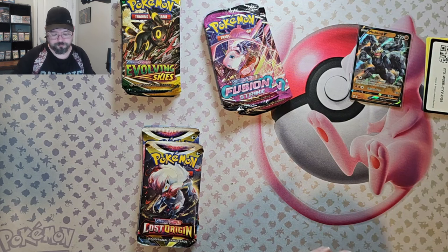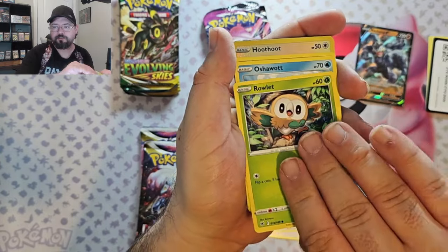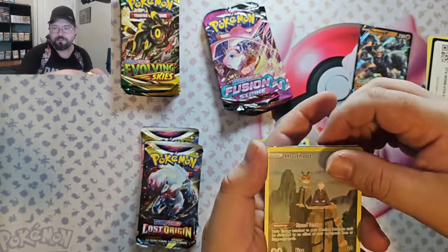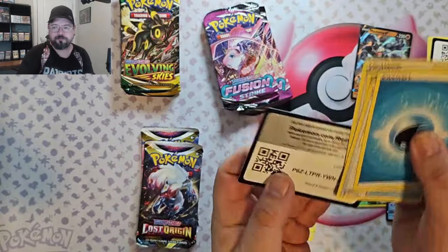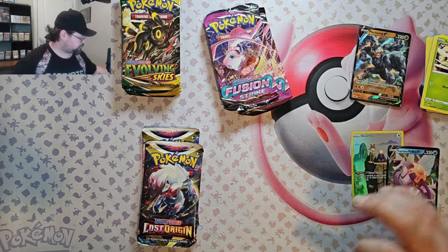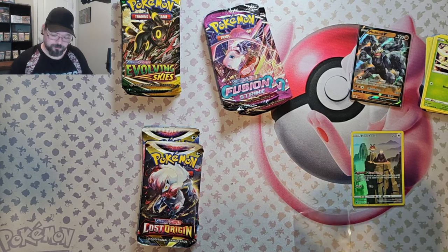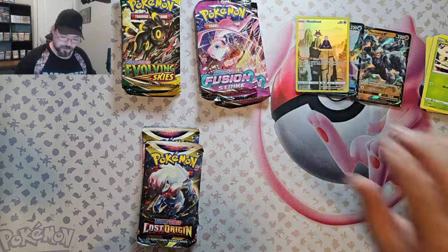Second Astral Radiance pack. We've got Chatot, Bronzor, Rowlet, Oshawott, Scyther, Hoothoot, a character rare from the Trainer Gallery, and we've got an Origin Form Palkia V — that's pretty nice. Let me know what your favorite hit out of this video is, because so far Machamp V is looking pretty nice. It's probably the lowest value one, but I love the artwork on that — very dynamic, looks like he's actually punching.